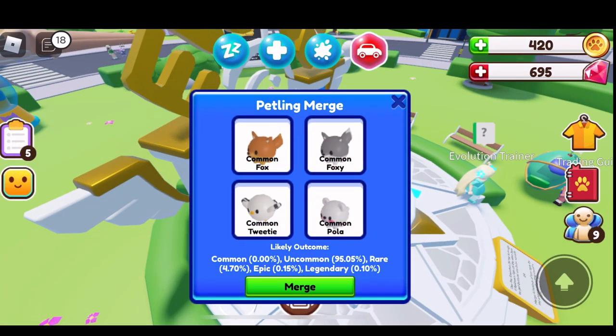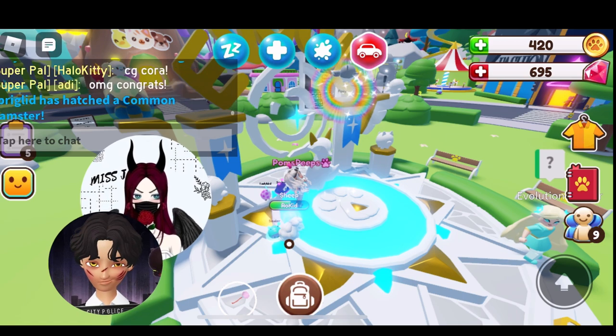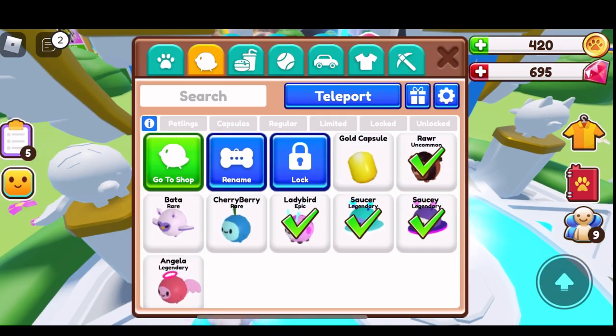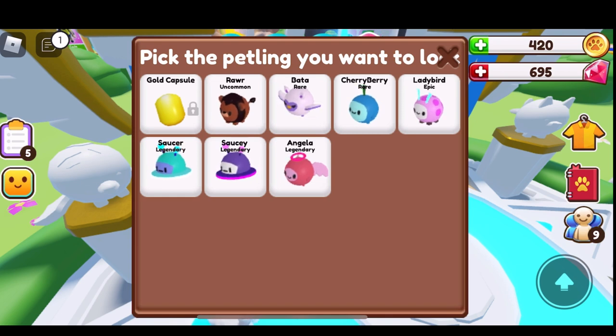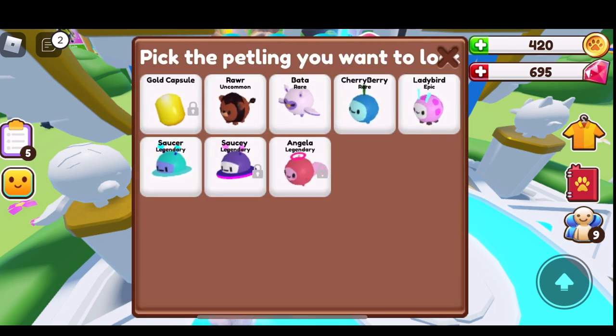Let's see - the likelihood of uncommon is 95%, rare 4.7%, epic 0.15%, legendary 0.10%. I only have one uncommon - that's a lion or something. So if I want to lock an item, you just touch lock and it's locked. Now I can't accidentally trade it, can't accidentally get rid of it. I'm not going to trade those legendaries ever.